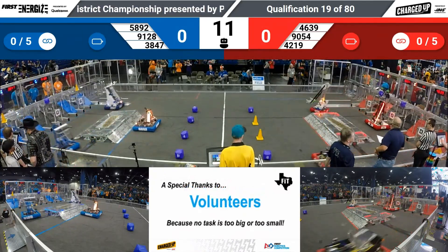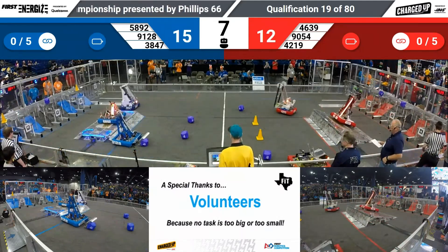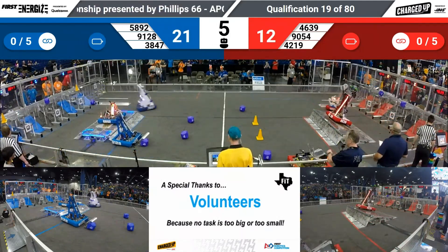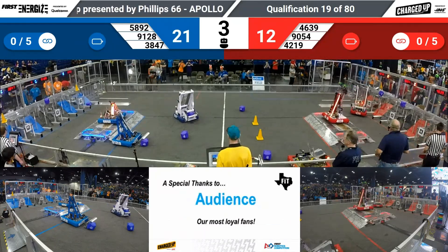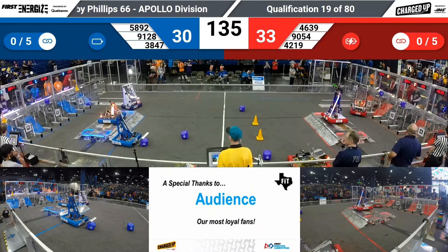A cone and a cube and another cube being scored for the Red Alliance. Down on the blue end, two cones and a cube, and an energy hero up on the charging station, docked and engaged. 46-39 trying to do the same for Red, and they've done it. 42-19 still doing something, not quite scoring a game piece.